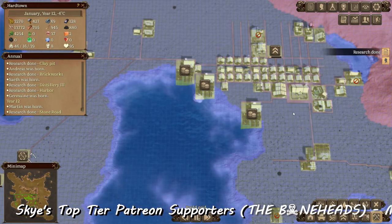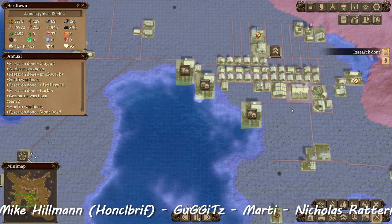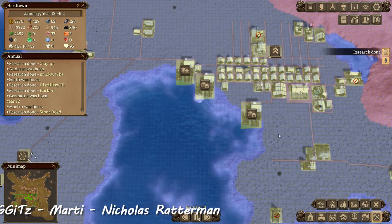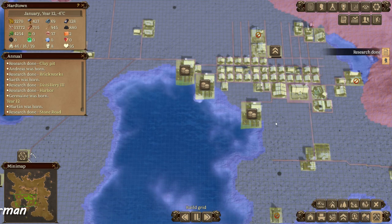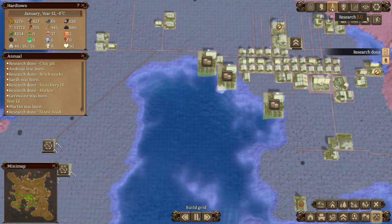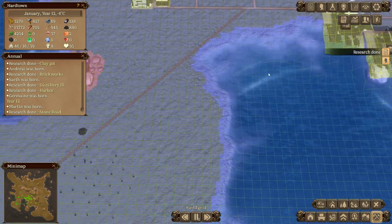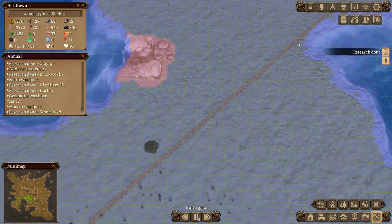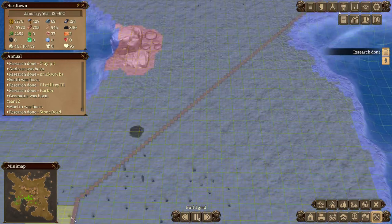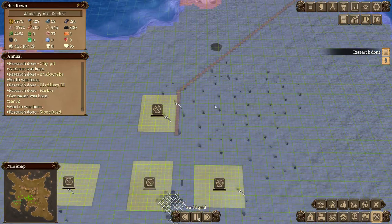Hey guys, welcome back for more super mega ultra hard patron in hard town. In this episode we're going to focus on maximizing and optimizing our production and our trading, but primarily production. Since the last episode I researched stone road so that I could put in this diagonal road - it takes a while - and I've got it running down here in stone.